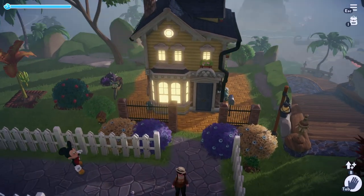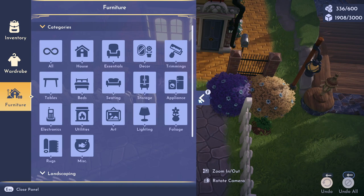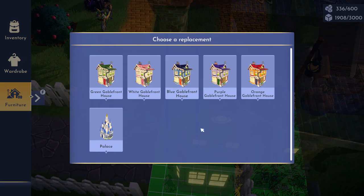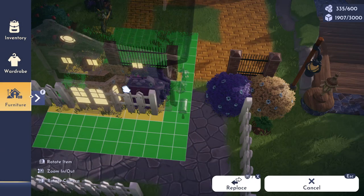Whatever platform you're on, the button will obviously be different. For PC it was middle mouse, but you can also just click on it. So once you click on it, all of these skins will pop up. You can see the first five are the free different options that all of you will have no matter what.